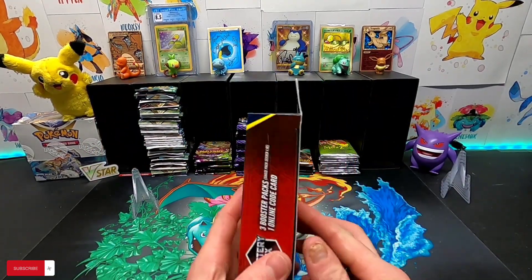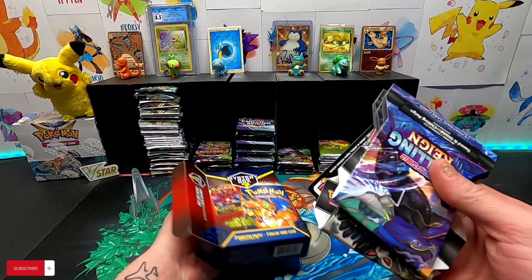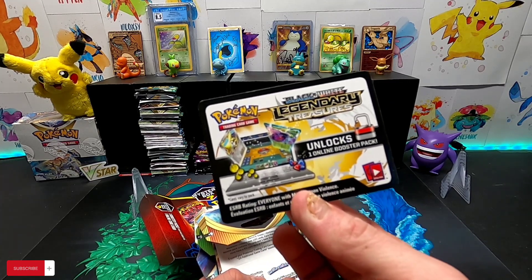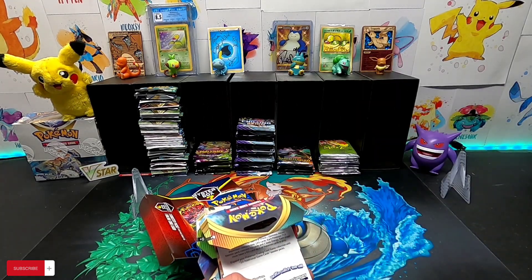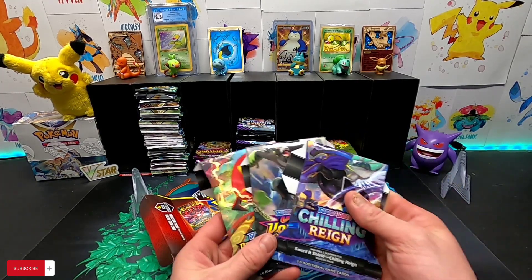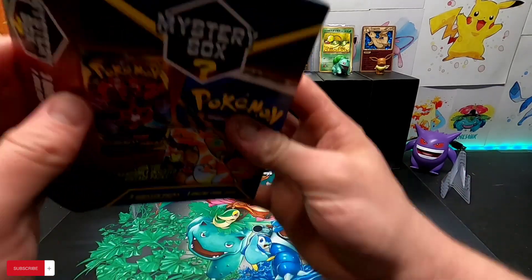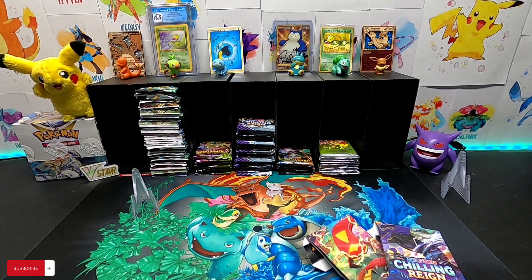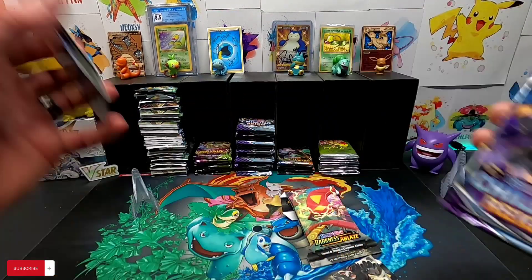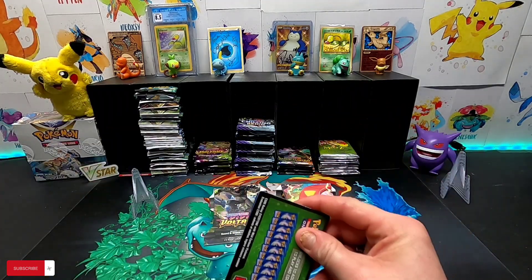Alright, it's open. Yeah, some newer packs in here. Got that code card which is really weird — black and white. Legendary Treasures, huh. I've never seen a code card like that. We got a Chilling Reign, a Vivid Voltage, and a Darkness Ablaze. Let's go ahead and crack these — we'll start off with the Chilling Reign, see what we can get here, with a green code card.